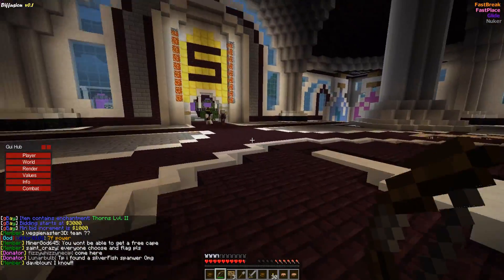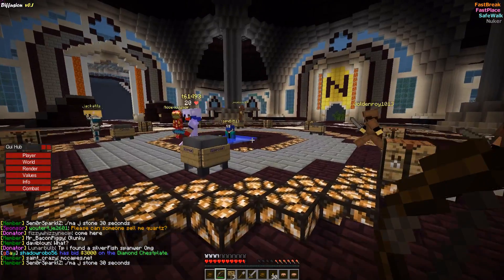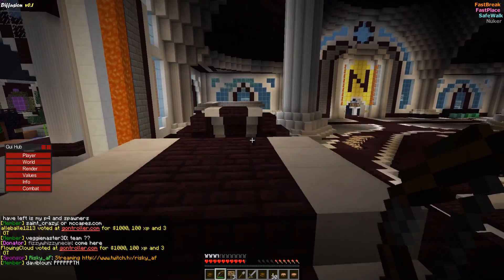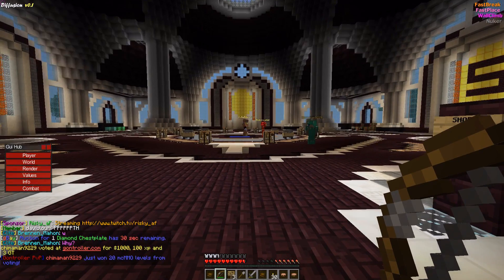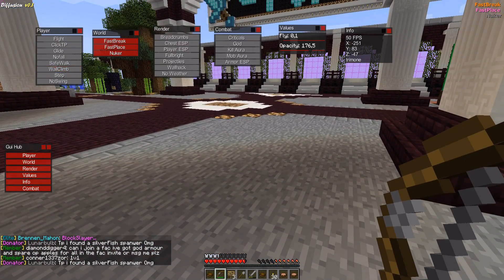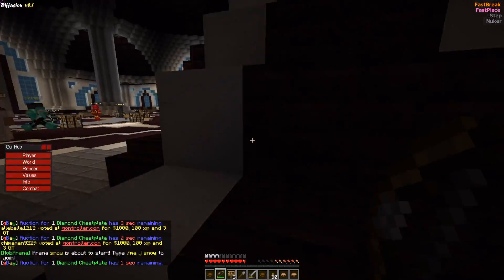No Fall removes fall damage but also only works in single player. Safe Walk prevents you from dropping off the edge of a block, which is useful for parkour or building high in the air, but it is currently not working. Wall Climb is essentially the same as spider in other hack clients, letting you climb up walls, but you also get set back just like with flying. Step lets you step up full blocks instead of half blocks, and it works pretty well, though sometimes you get set back depending on the server.